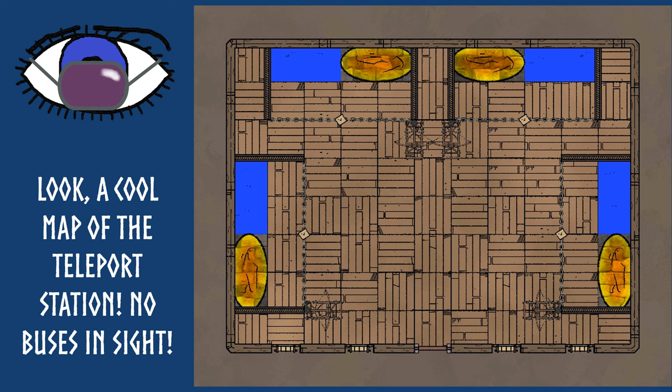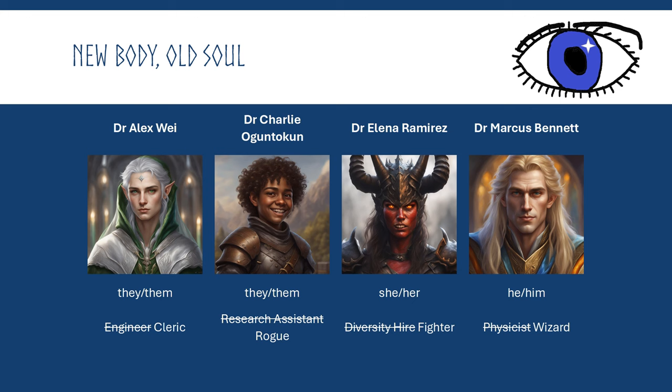Once the transportation process began and the PCs were brought over to Exlaris, they actually found themselves in not 'like a bus stop' but in an actual, properly described teleportation station — I even had a map for them to look at. I set the tech level as vaguely Clockpunk Renaissance and did everything I could to enforce this, including removing the anachronistic computers. After their transformation, the Diversity Hire became a 9th level Fighter, the Physicist a 9th level Wizard, the Engineer a 9th level Cleric, and the Researcher a 9th level Rogue. My players had no idea what their classes would be when they picked their characters, which led to a funny moment as the Rogue player realised he would get no spells for this one-shot. Once he realised what Rogues could do, he stopped complaining.